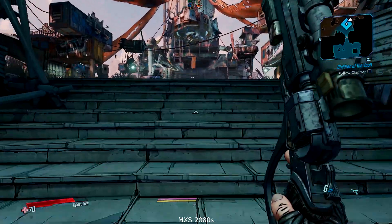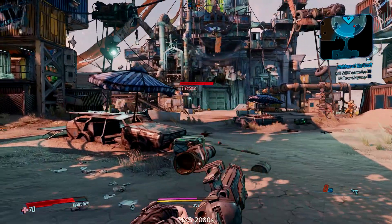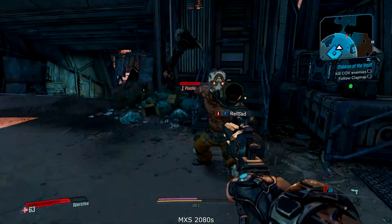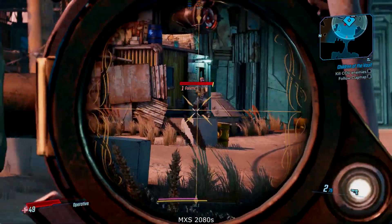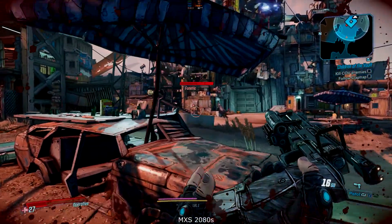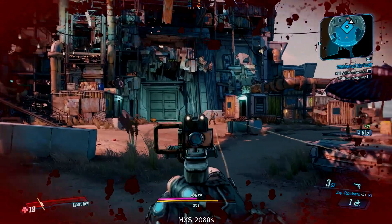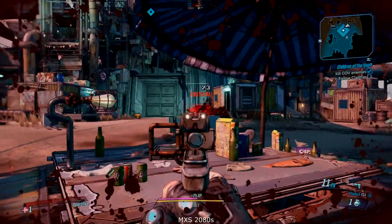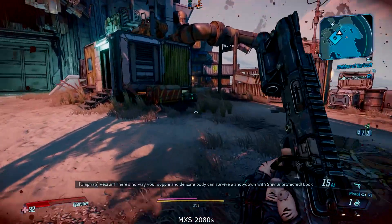Moving over to the maximum settings 2080, you can see straight away that the image is just a little bit clearer overall, though I think Google Stadia did have slightly better contrast. You can see a slight input lag here, as the maximum settings servers are in Canada and I'm in the UK for these tests. Otherwise the game is looking absolutely fantastic, and it's surprising how quickly you get used to that hundred millisecond lag. In that fast gameplay we are getting dips into the 70-80 frames per second but otherwise holding above a hundred.